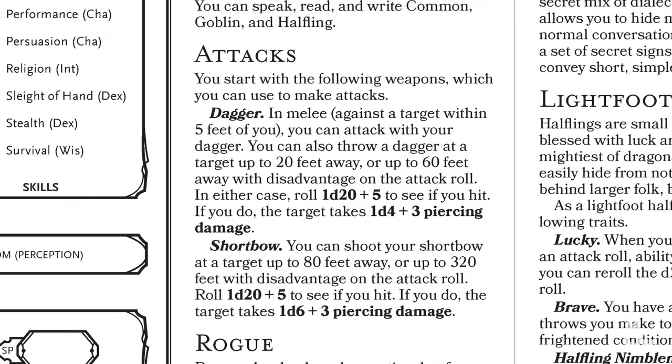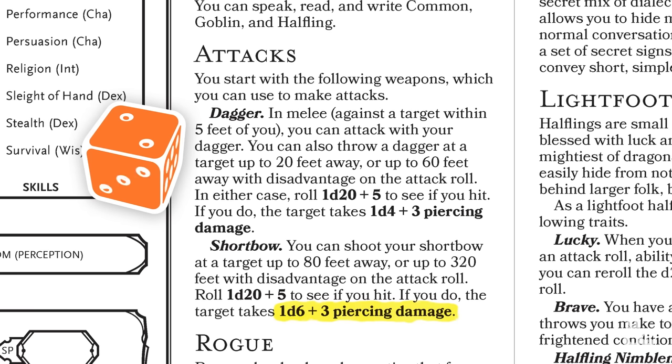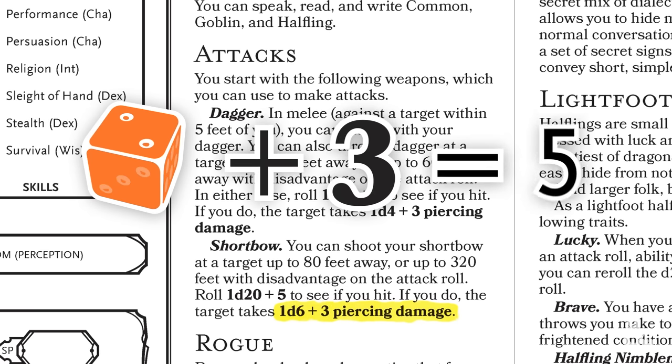The rogue now rolls for damage as instructed on their character sheet. In this case, they roll a d6 and add three to see how much piercing damage they do to their zombie target. Let's say they roll a two and add three for five points of damage. As the DM, you'll be keeping track of the three zombies' hit points or HP, so you would subtract that from the zombie target and then move on to the next character on your initiative list.